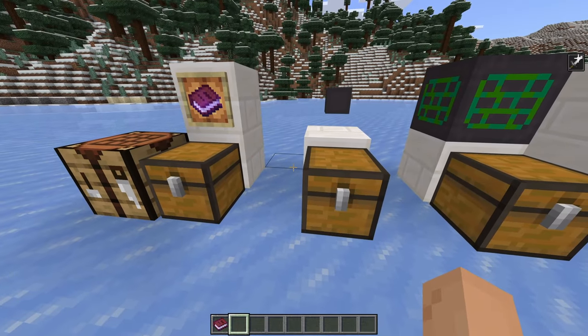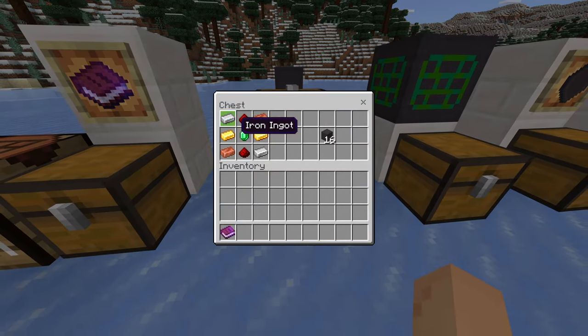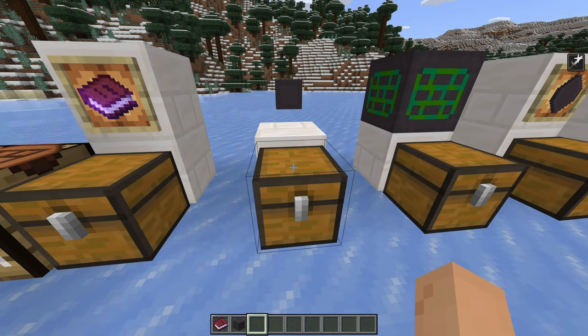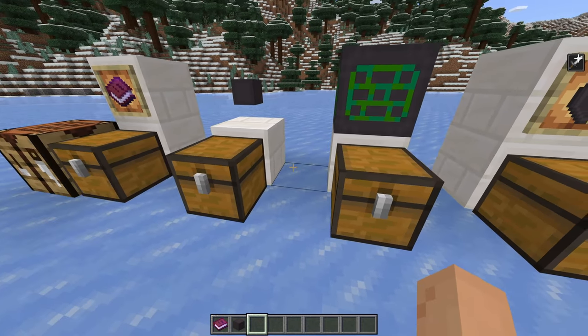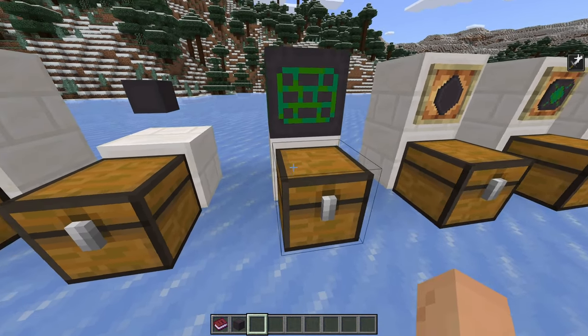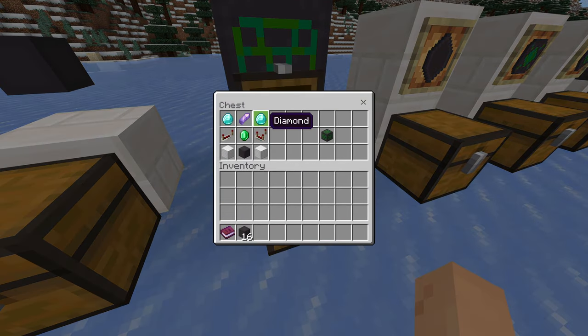So once you have that book, the first thing to get into this mod is cables. As you can see, it takes two iron, two gold, two copper, two redstone, and an emerald to make 16 storage cables. These storage cables just basically move stuff around and connect everything together. Next is your storage core — this is the heart of your storage system. You have to craft this: two diamonds, an amethyst shard, a comparator, a repeater, an emerald, two iron blocks, and a storage cable, which gives you your storage core.